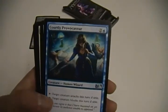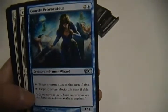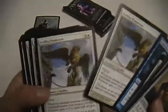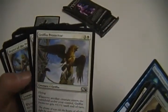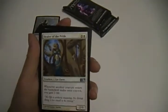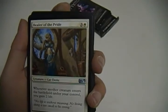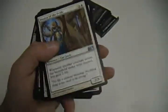Courtly Provocateur — not too big on this card. It's a 1/1 for three. Tap to have target creature attack this turn if able, or tap to have target creature block this turn if able. It's an iffy card for me. Two Griffin Protectors, a 2/3 for four. Healer of the Pride is a pretty sick card — a 2/3 for four. Whenever another creature enters the battlefield under your control, you gain two life.